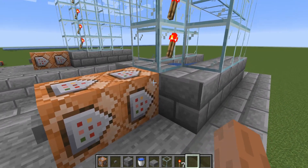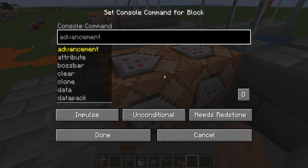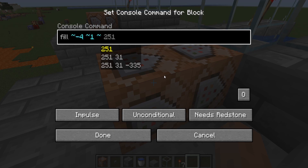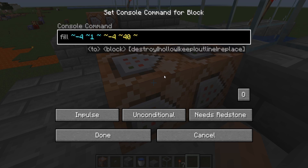Now for the commands. In the first one, type fill, tilde negative 4, tilde 1, tilde, tilde negative 4, tilde 40, and tilde. TNT 40 is how many TNT you want to spawn — that's the maximum for this cannon, but you can build it higher if you want. Be careful though, because the TNT can blow up before it reaches the bottom if it's too high up.